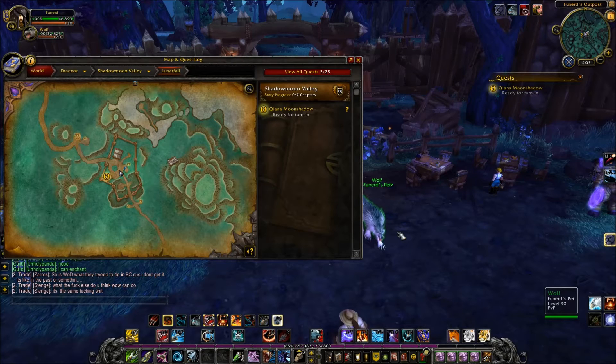What I mean by secrets is hidden things all around the world, whether it be armor, garrison resources, or rare mobs. This add-on will show you all the locations, and where you can get it is on the Curse client. I'll also throw a link down in the description for you.